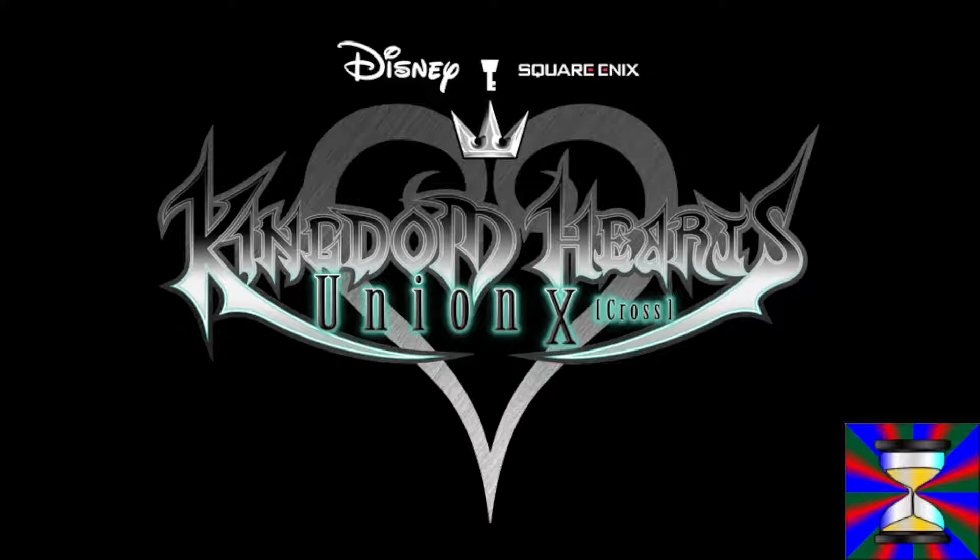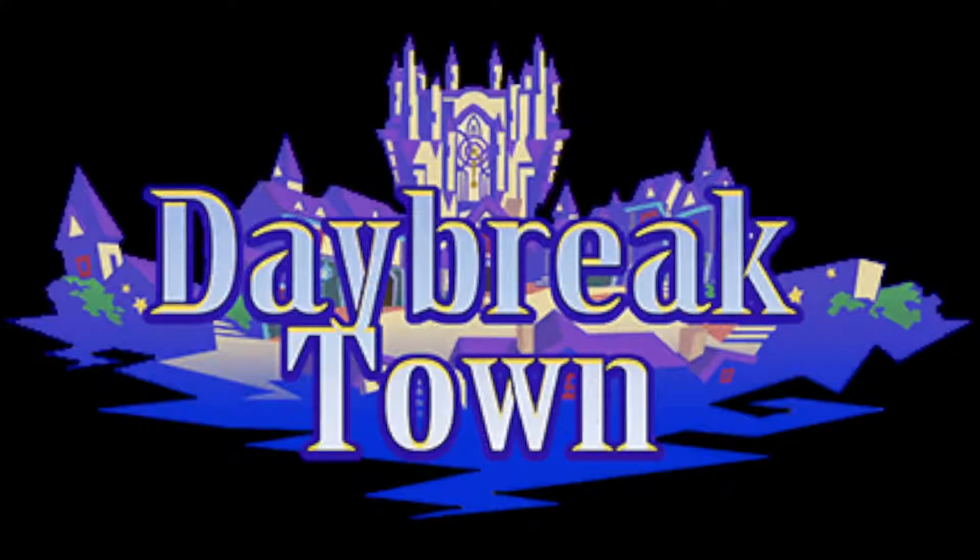Hey everybody, welcome to part 7 of our Let's Play Kingdom Hearts Union Cross Interactive Theater Mode playthrough. Last time we went back to Dwarf Woodlands to find some extra gummy blocks. We ended up running into Doc again, and helped him save two more of the Dwarfs from a bad situation. Cherithee mentioned we grabbed a ton of gummy blocks, and we should bring them back to Daybreak Town. So we're going to follow our little humanoid kitty's advice, take those gummy blocks back to Daybreak Town, and see how Donald and Goofy are doing.